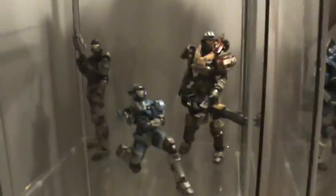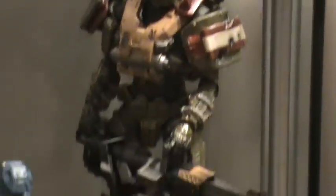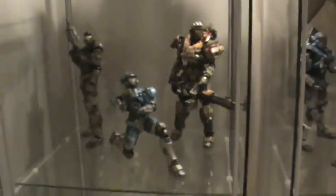Down here I got the Square Enix Halo Reach Noble Team figures. So we have Emil, Jun, and Carter. And over here I have Jorge, Kat, and Noble Six. They're actually really really cool — look at the detail that they have. They're about 12 inches, so they're really cool. Way better than McFarlane's figures.